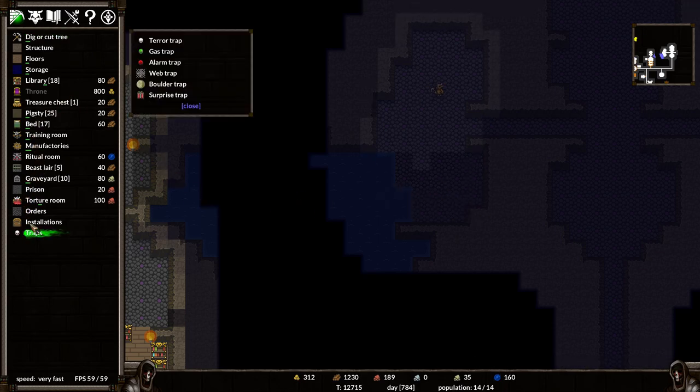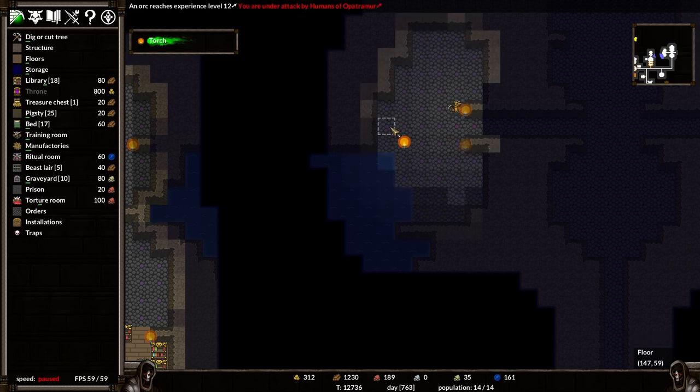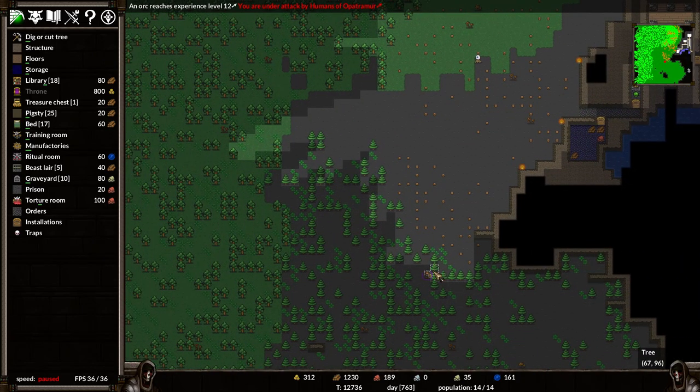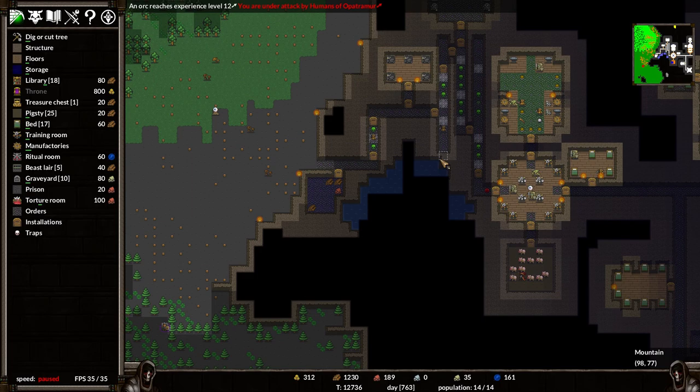I'll pop in a torch or two over here. Oh, we are actually being attacked by the humans - this is not great. We've got one down here. Look at their stats: 42 attack, 36 defense. The only way we're going to win this is by cheating - well, it's not really cheating per se. We're going to try and kill them all on my traps. As long as I can stun people, we'll be in a good position. But this is not great.